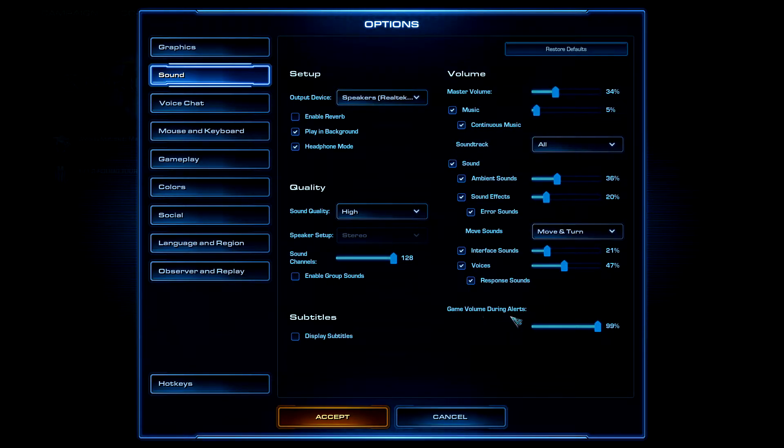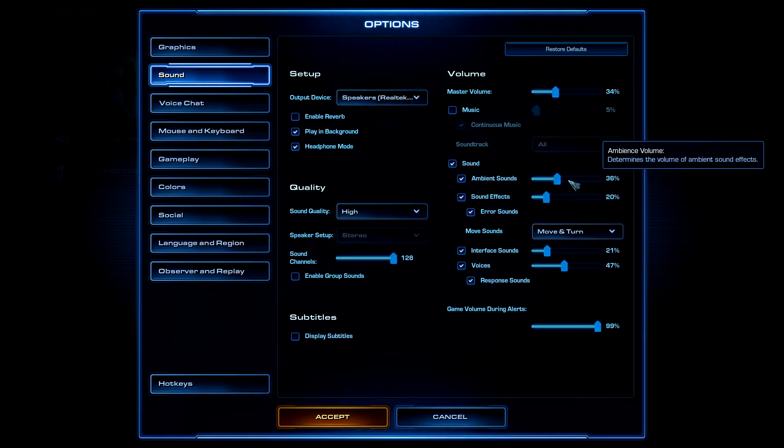On the audio settings, we want Game Volume During Alerts at close to 100%, so it's easier to hear what's happening when we're getting attacked. Basically all the alerts — it helps a lot. The other volumes like music and ambient should be lower than the alerts.